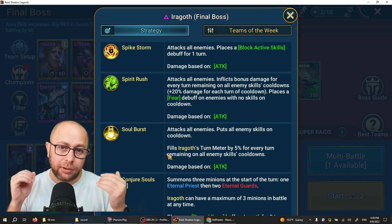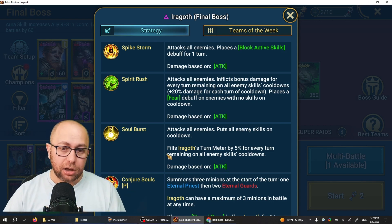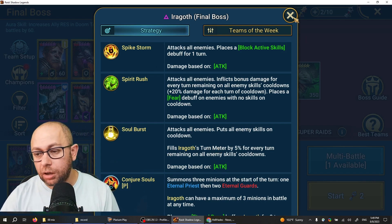So he does that skill anyway, and then when he consumes that minion he does it again. The other minions will heal him or do other things. These two mechanics are the major ones to focus on when building your team.